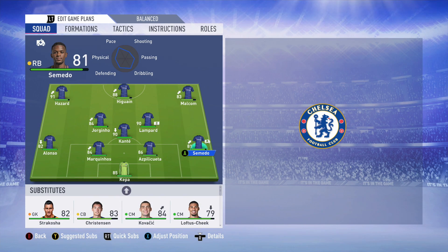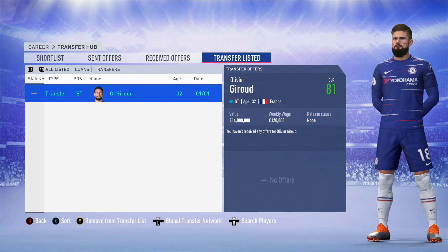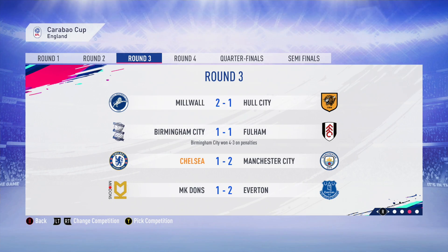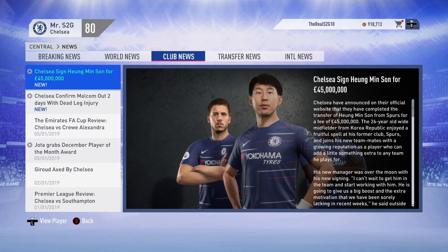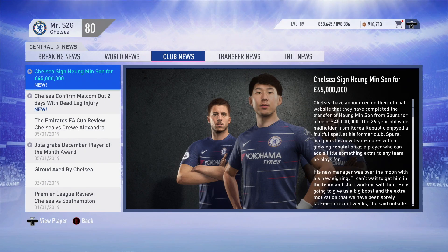Unfortunately Gonzalo Higuain is on loan, so we can't actually get rid of him for now - which means we're going to sell Olivier Giroud and bring in someone else. We also got knocked out of the Carabao Cup by Man City 2-1. I've gone ahead and signed Heung-Min Son from rival club Spurs for £45 million. I plan to play him up front as my striker - he's 6 foot, he can score a few headers, he's 84 rated and definitely has room to grow. Hopefully Son can prove to be a better player than Gonzalo Higuain at the very least.